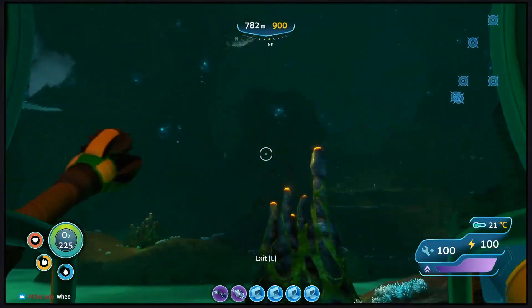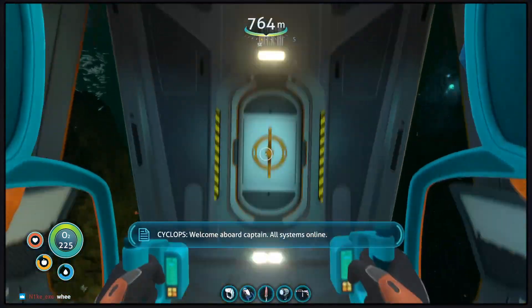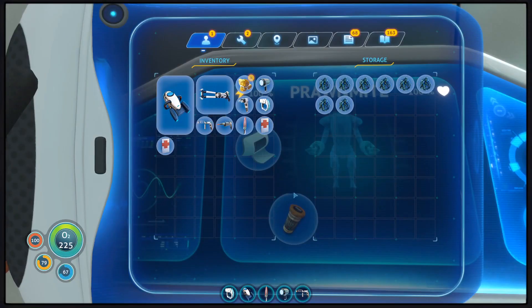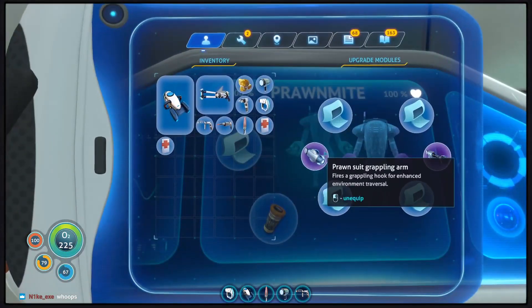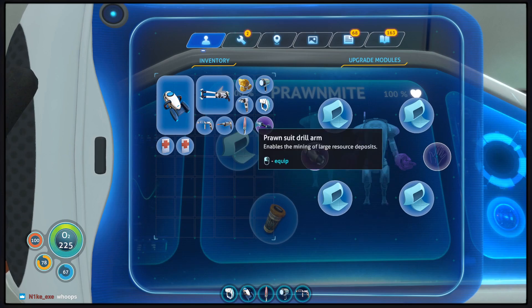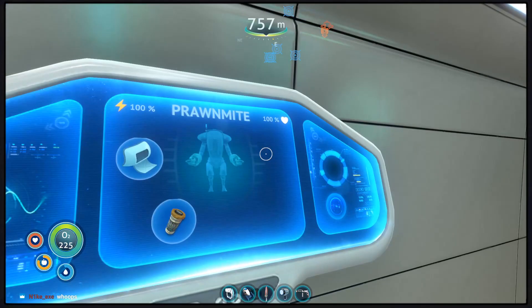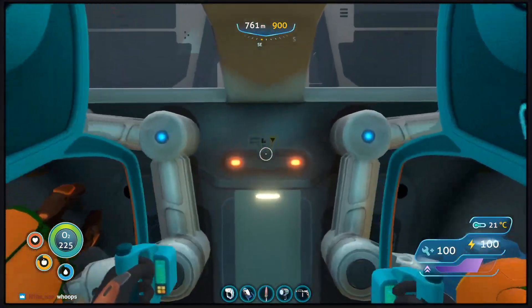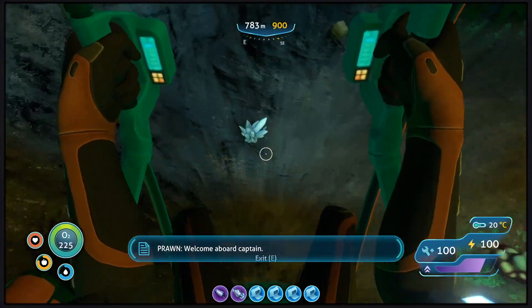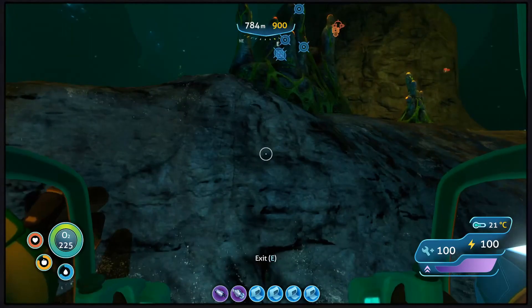I wasn't 100% ready for the drop yet - I just realized that with the drill arm and the grappling arm both active, I specifically don't have any method of actually grabbing stuff. So I need to take off the drill arm temporarily, then save, then drop into that. Because now, if I use this, I can grab stuff.